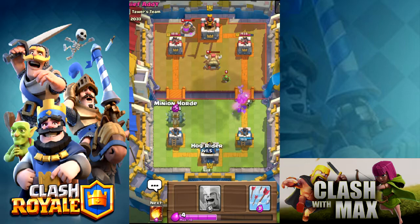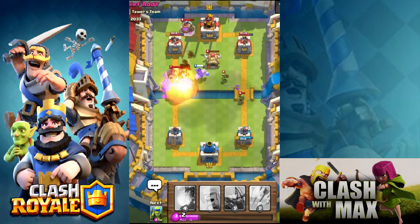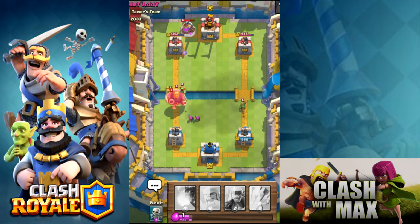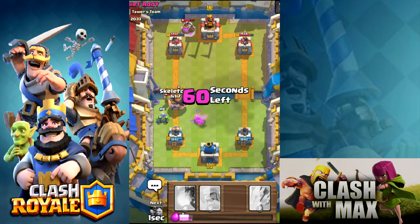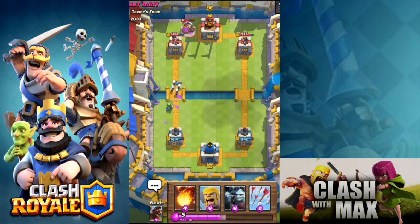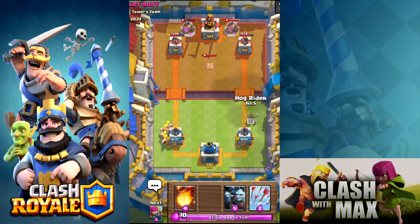I'm gonna drop these minion hordes followed by a hog. He drops his giant, then drops a fireball. I got a hit with the hog! His giant's gonna get a few hits but I'm not too worried — he doesn't do the best damage. 60 seconds left, double elixir time, let's get it! He drops a tesla again — this is gonna be the fourth time I'm saying this — let me know in the comments how to counter tesla, because I will be willing to take anything out of my deck just to deal with it.